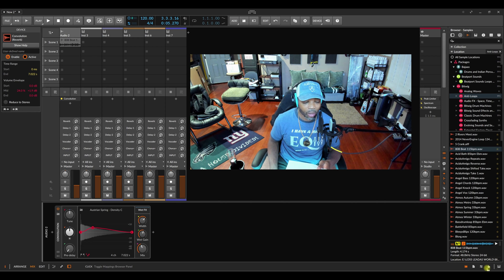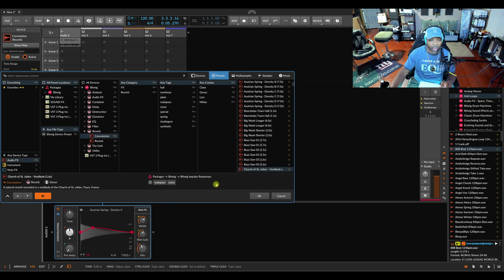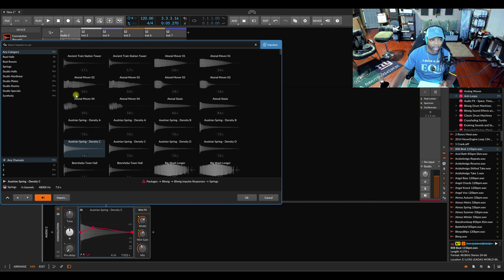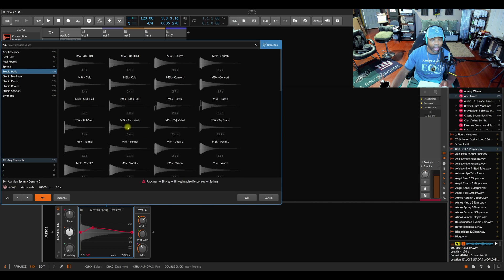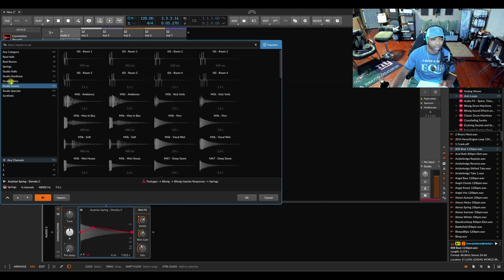As you can see right now, they got the convolution reverb, which is nice — it sounds good, you got to test it out. If you go right here, you got different presets you can pick. What's great is you got different types of reverbs — you click right here, you got real hall, springs. Every one of them has a different wave of that style. That's creative — it kind of gives you a vision of how it might sound.